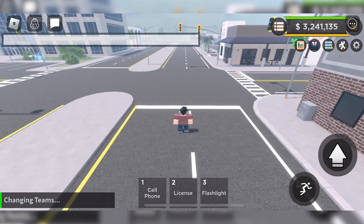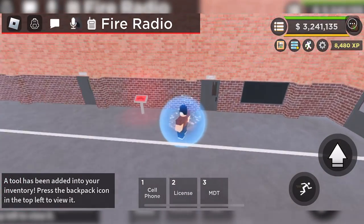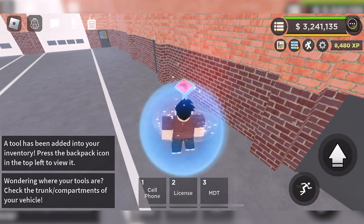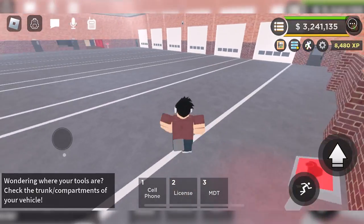Just like on PC or tablet, all of the jobs are fully functional on mobile. You can become a firefighter, a police officer, or work at the Department of Transportation.